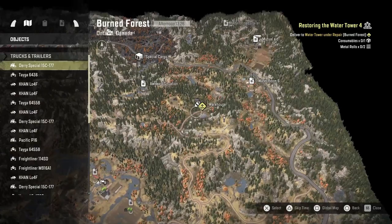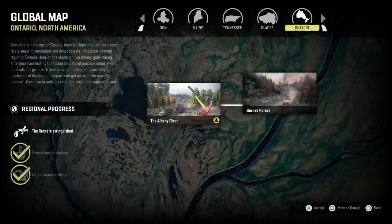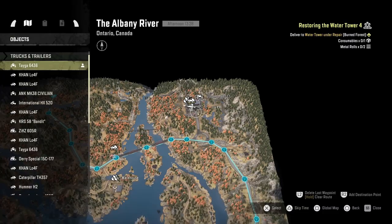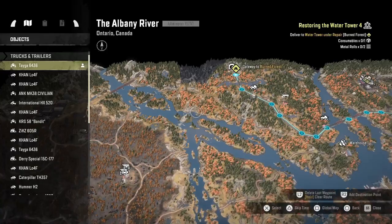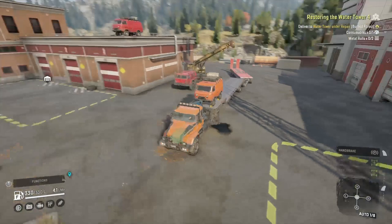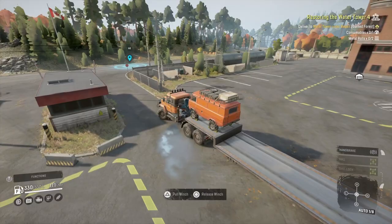The first part I'm going to need to follow the road along to the Burned Forest map, come out of that gateway, get some long planks from the sawmill, grab metal beams and rolls from the warehouse, come back to Albany River, take it to this warehouse so I can convert most of it into a consumable, and take it over to that gateway, travel back across to Burned Forest, and then take it to the water tower.